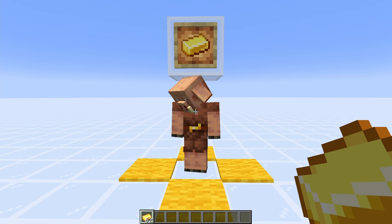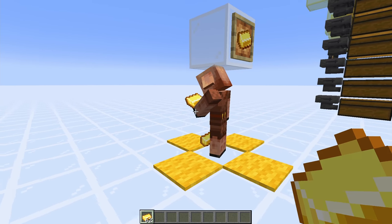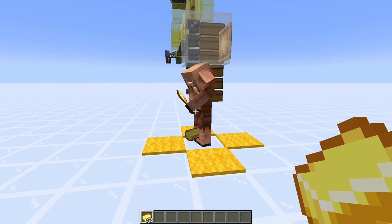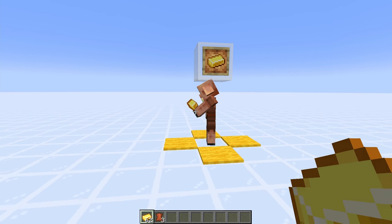All you need to do is get yourself a piglin. You then need to give it some gold and it will pick them up and inspect them. After a few seconds it will decide whether it's good enough or not and then throw you some items. There are a lot of items to collect and that is one of the issues we're going to solve in this farm today.